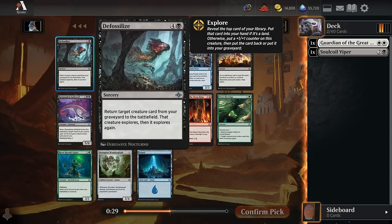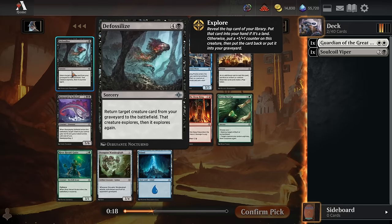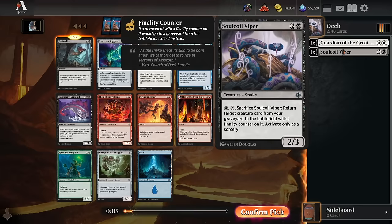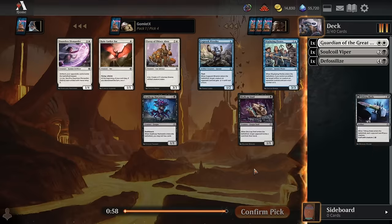With Defossilize you have to have five lands anyway to reanimate the card. So when you're reanimating something like Rampaging Spiketail, which is probably the best reanimator target, it's not that much of a mana discount. But to make up for that, it makes the creature you're putting back explore twice, potentially drawing extra cards or getting plus-one-plus-one counters. We'll definitely take Defossilize; the Soul Coil Viper is just a little more exciting as a reanimator spell.